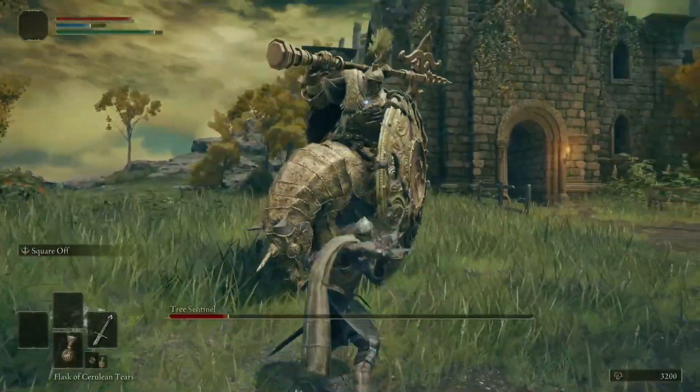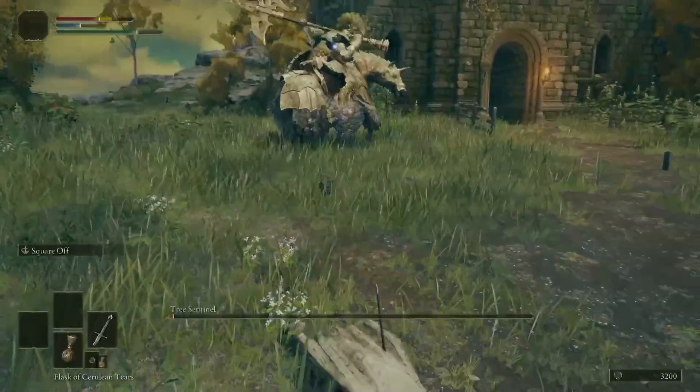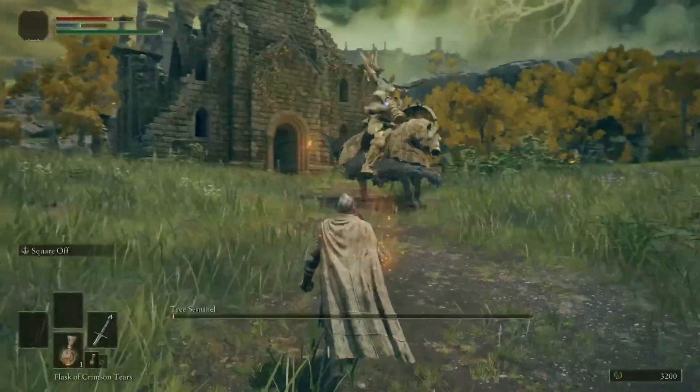He doesn't always go for the combo extender there, but squaring off either way will be safe. You want to roll into that, which is why I got hit — I rolled to the side.